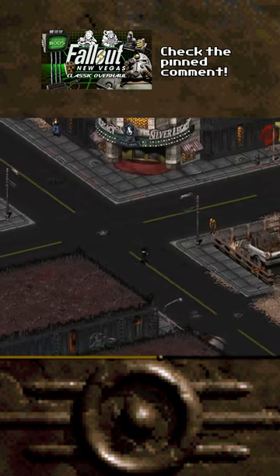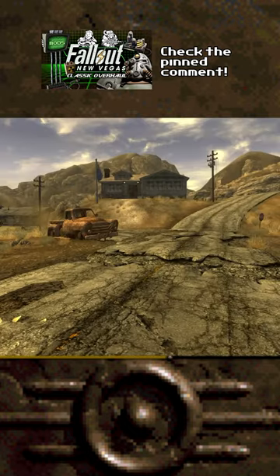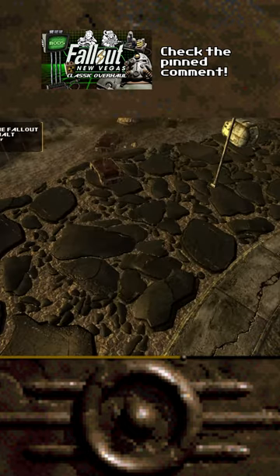In the original games, roads are much darker and look a bit more preserved. To replicate this in Fallout New Vegas, we'll use Classic Fallout Road's retexture.